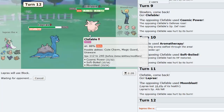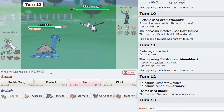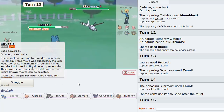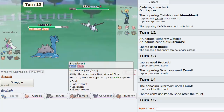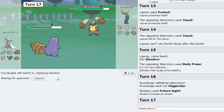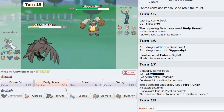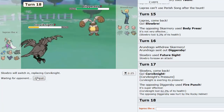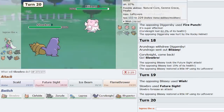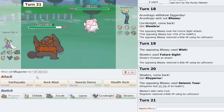Perishes on the next turn — then I go Slowbro as a regen pivot. He tries to protect but Suicune has already fainted. Diggersby comes in — I Scald it. It's probably Choice Band but could be Scarfed. Clef comes in — it's Cosmic Power! Let's Aromatherapy and then go Lapras again. He Moonblasts for a special attack drop — doesn't matter, it's fine. Is he going to fall for the same trick twice? I protect to see what he wants to do. He tries to Taunt which is faster, so I have to switch to Slowbro and drop a Future Sight. Skarmory is the problem but Clef can't do anything as long as Lapras is alive.